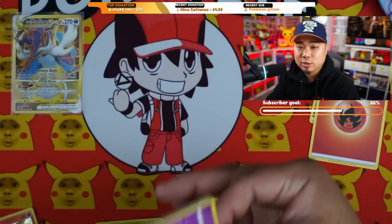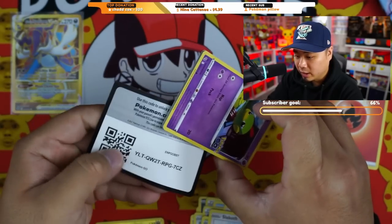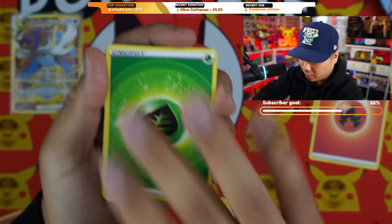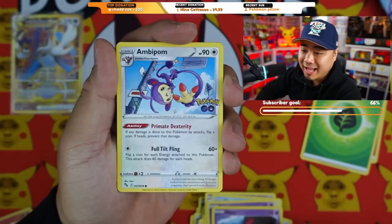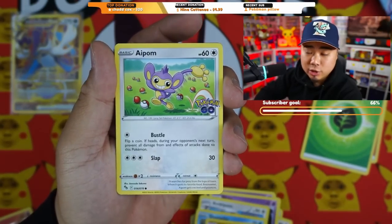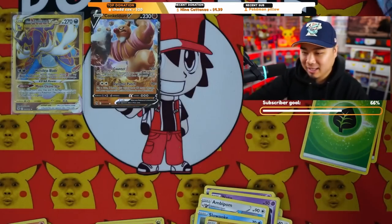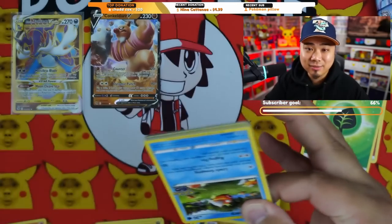We're trying to keep one of everything for the collection. Opening the four Pokémon GO packs — looking for the Mewtwo V alt art. We already have the radiant cards so we don't need another Radiant Charizard, but I'd take one. First pack: Conkeldurr V — that's just okay, but better than nothing.